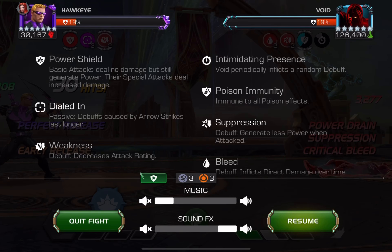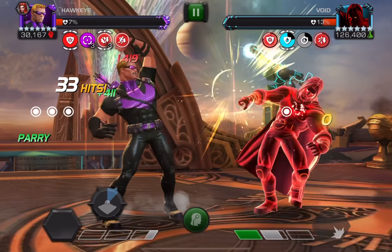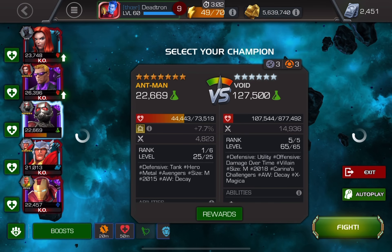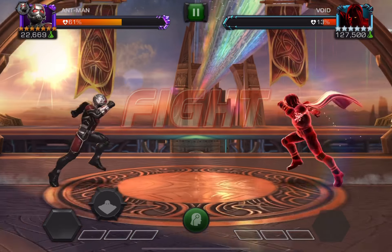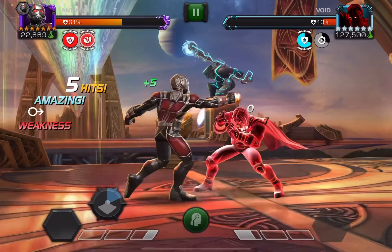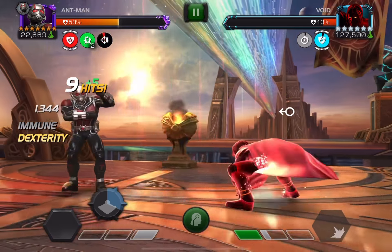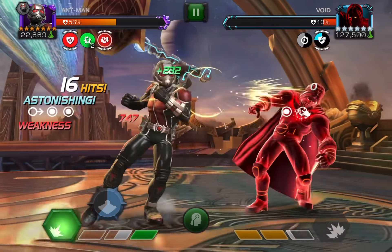Now we're on to Void — he has another power shield fight which is kind of fun. One thing I don't like: you get weakness when you're close to him, and for every debuff on you, Void's gonna do damage to you obviously, plus his normal debuffs. I decided to let myself at the high end because there's no way I'll survive otherwise. You can use anyone, but I think Hawkeye works well — power shield plus his bleeds is pretty good. He has the poison and bleed shifting immunities, so only place bleeds during his poison phase to get the most damage out of Hawkeye.